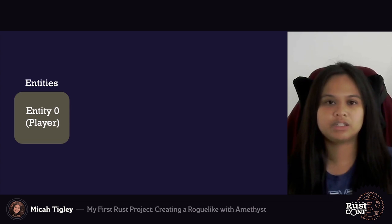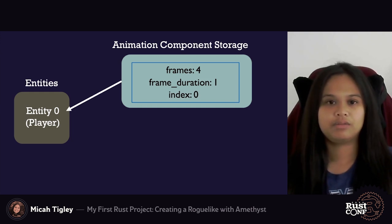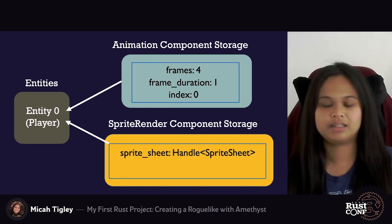The first thing we should do is describe the relevant components for the sprite sheet animation. The first is the animation component, which has attributes: frames, frame duration, and index. Frames describe the number of sprite images for one animation cycle. Frame duration describes how long each image should be shown for. And index indicates where in the sprite sheet the first image of the animation is. The second component is provided by Amethyst — it's responsible for containing data about the sprite sheet and which image to draw to the screen. The data used is a sprite sheet handle, which is a reference to the sprite sheet asset, and sprite number, which is the location of the sprite image in the sprite sheet.